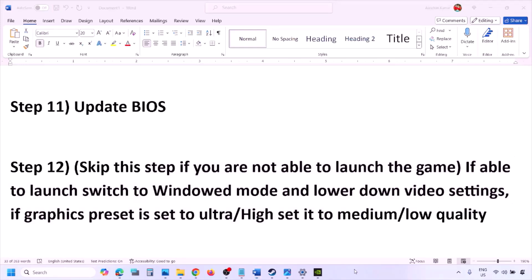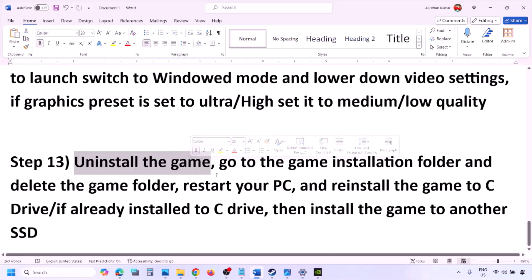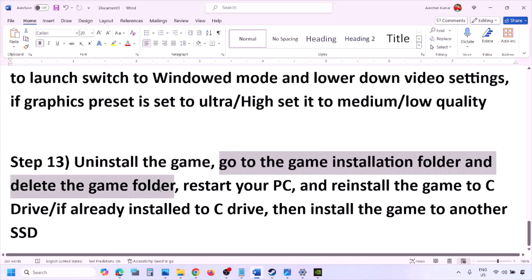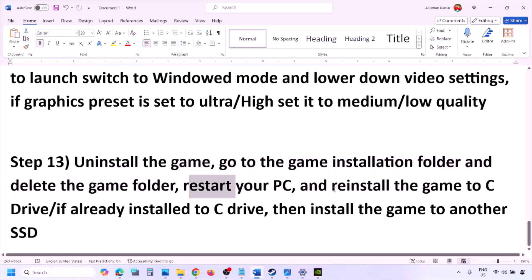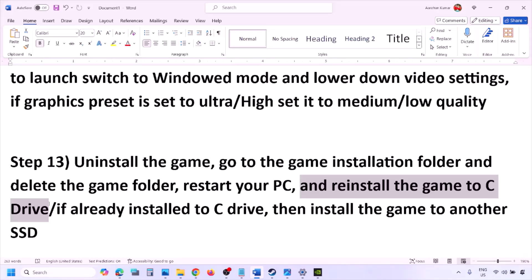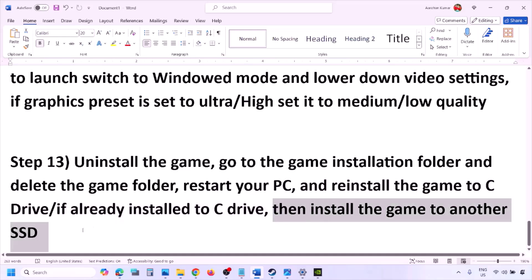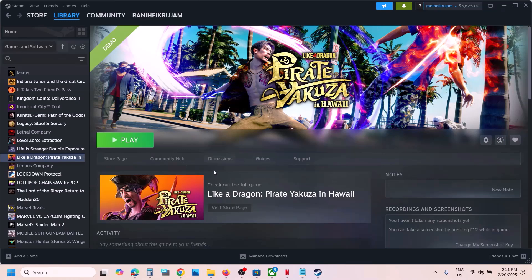The last step is to uninstall and reinstall the game. Go to Steam, right-click the game, and click Uninstall. After uninstalling, go to the game installation folder and delete the game folder, then restart your computer. Try installing the game to the C drive. If it's already on the C drive, try installing it to another SSD. One of the steps shown in this video should help you run the game successfully on your Windows computer. Thank you for your time — please like this video and subscribe.